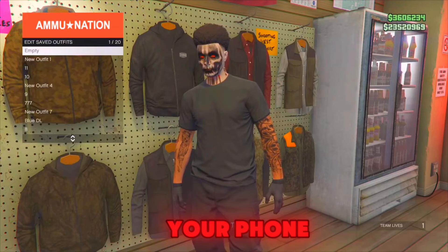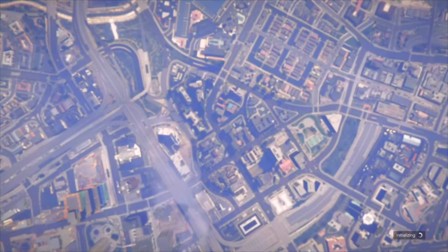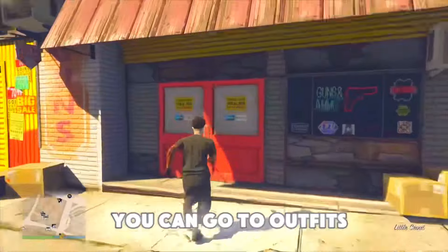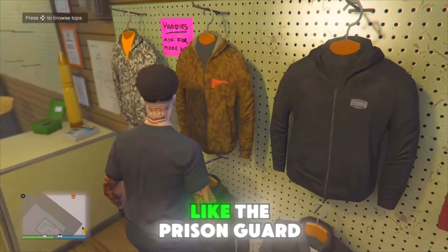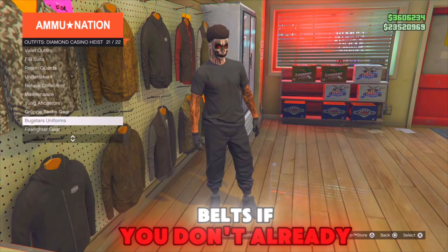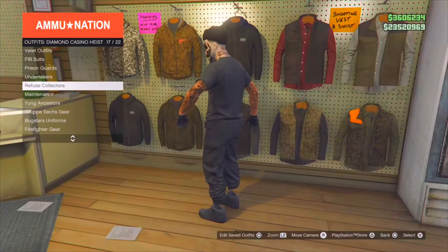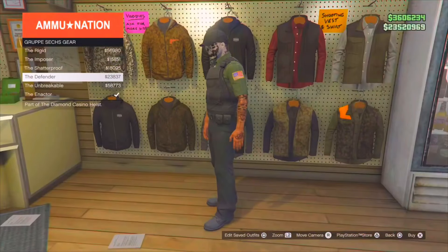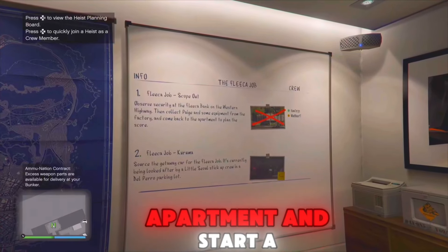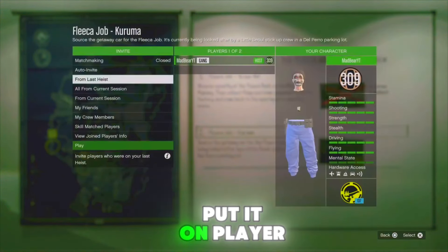Quit the job from your phone. You can go to outfits, then Diamond Casino highest outfits, and use any of these outfits with the belt — like the prison guard, maintenance, and group sex belts — if you don't already own one. Now go to your apartment and start a heist prep where you can scroll through your player's saved outfits. For example, if you do Fleeca job, do the first prep, then start the second prep to merge the belt. When you start up the job, put it on player saved outfits.